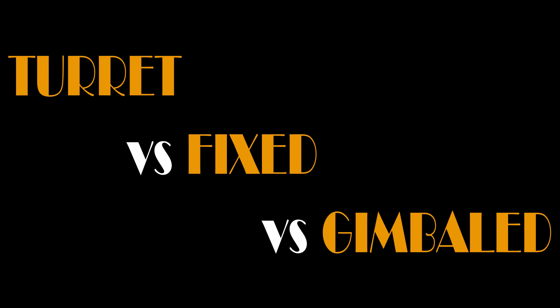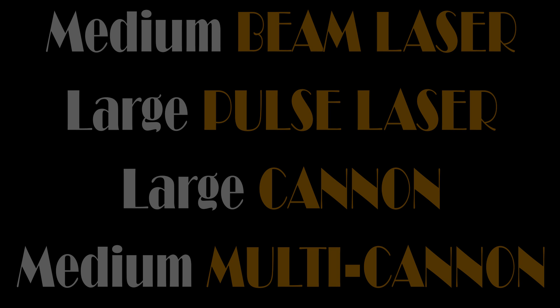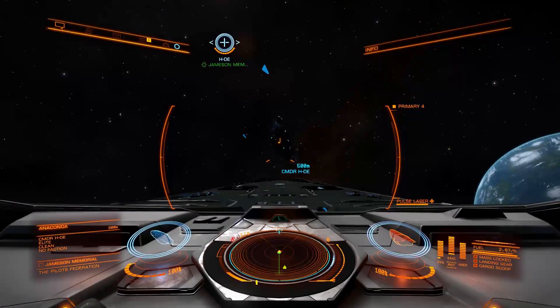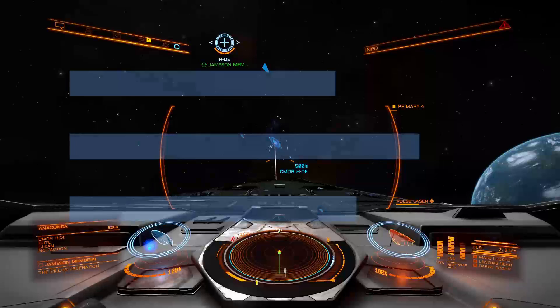Greetings! In this video I will try to figure out the difference between weapon variants. I will use 4 weapons: medium beam laser, large pulse laser, large cannon, and medium multi-cannon. We'll use all variants available: fixed, gimbaled, and turret. What I'm looking for is the difference in damage for each variant. The exact damage done by each weapon in this test is irrelevant, because I want to know only the difference between weapon variants. But at the end of this video you will be able to see all numbers as well.